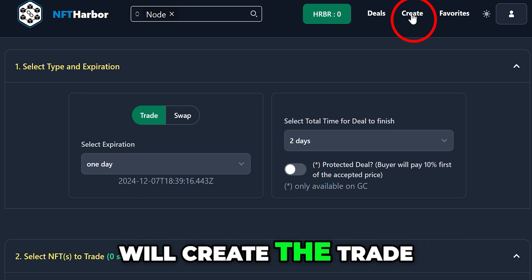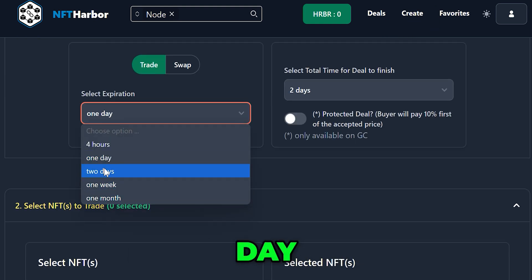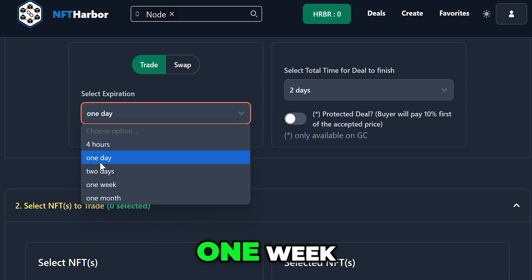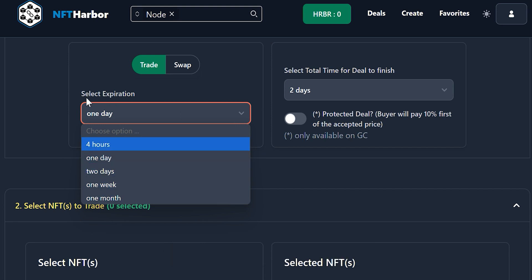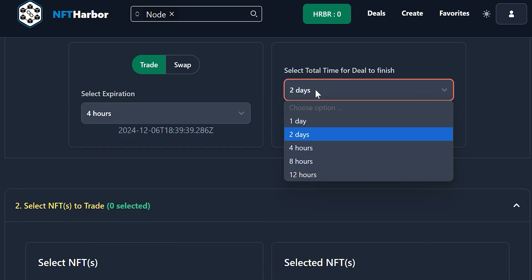This is where we will create the trade. You can select how long you want this to go — four hours, one day, two days, one week, or one month. So those are your options.